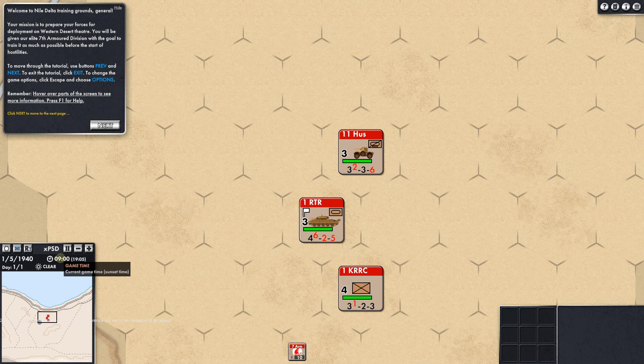This gives you the game time — current time is 0900 hours and sunset time is 1905 hours. I thought they were giving us 12-hour time converting to military time, but no — it's all in military time. Clear, day one of one. You can also see a mini map down here. This looks good — I really like that smooth scrolling.